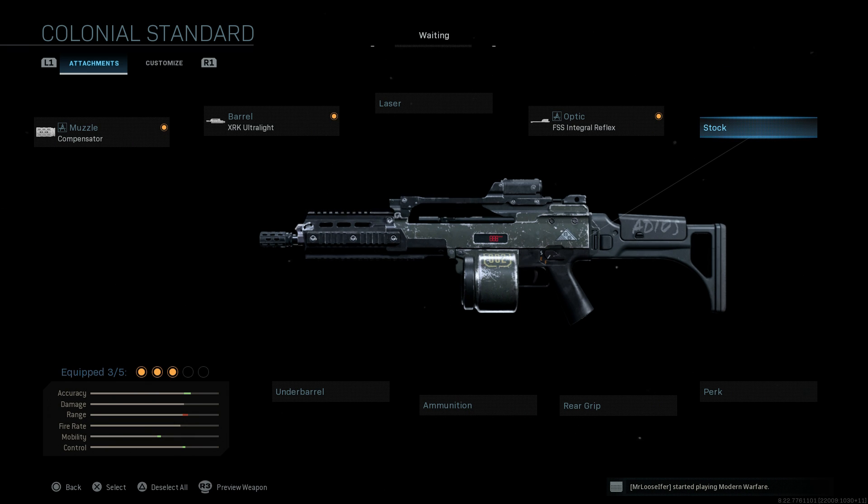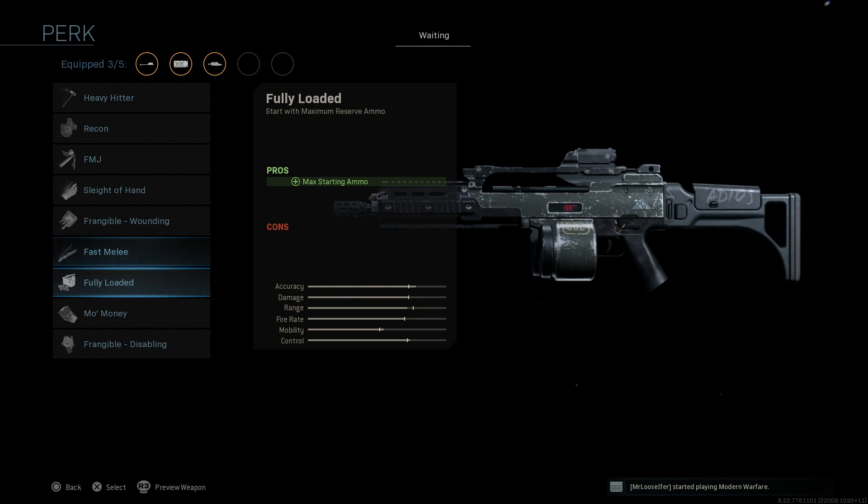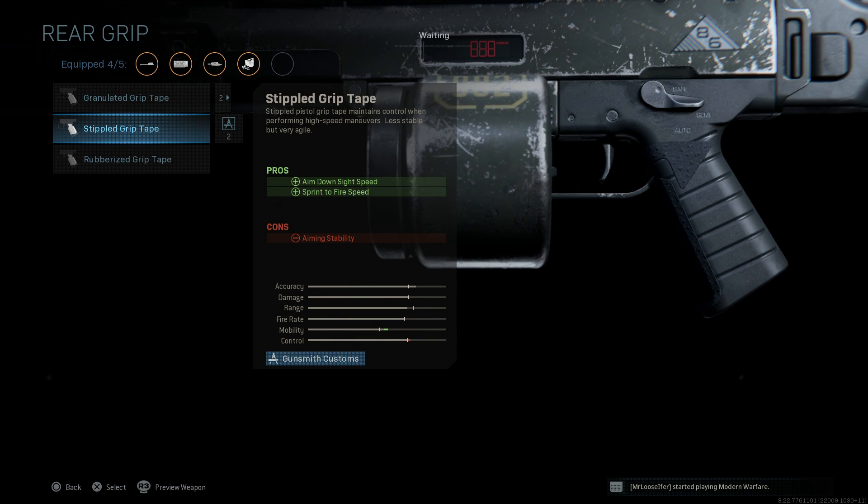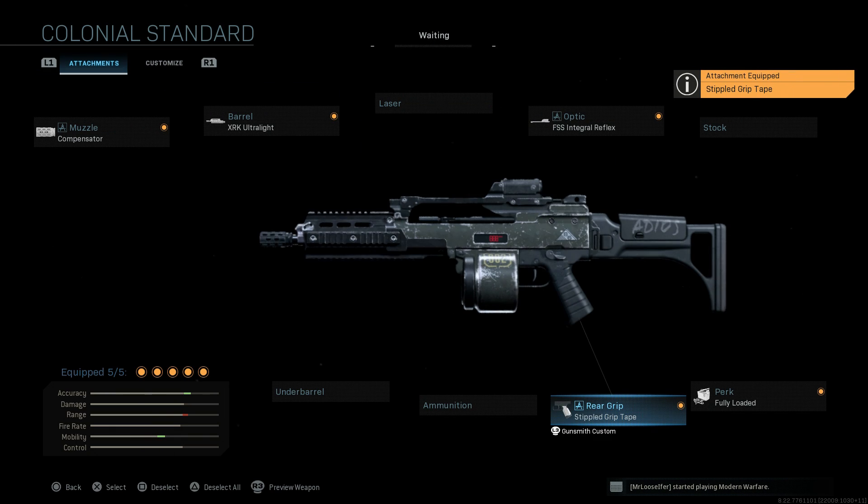The Necrosis bundle has a cheek rest on the stock itself, which looks much better than the base G36 — I'll compare those two in a second. For the perk, it's going to come with Fully Loaded, just to give you max ammo. And then for the grip, we're going to run the Stipple Grip Tape for ADS speed and sprint-to-fire speed, with the only con being aiming stability.